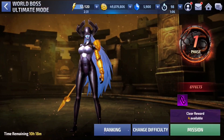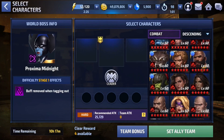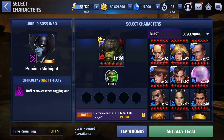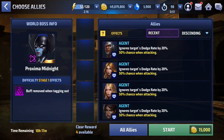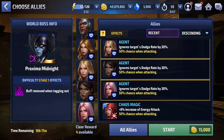We're gonna grab Hulk, give Wolverine a break today, and get Coason. It doesn't matter who's the third — anyone works. As for the strikers, I'm gonna use just tier one strikers, and let's go.